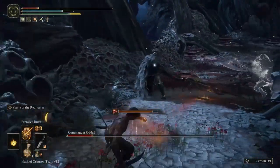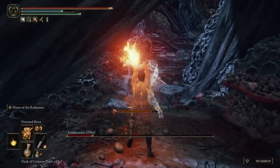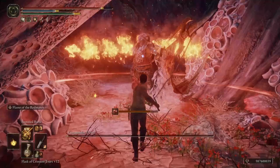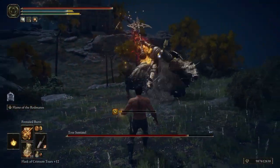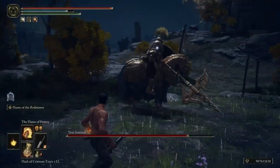The seal we'll be using is obviously the Frenzied Flame Seal. It adds a 20% bonus to all Madness incantations, as every seal does, but it also has its own Madness buildup. It scales with Strength and Faith, which is why we'll be using both Strength and Faith in our stats.